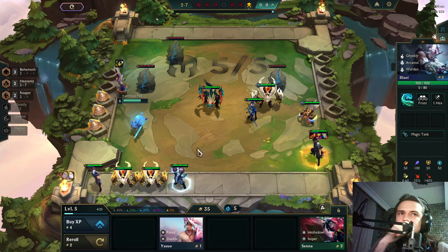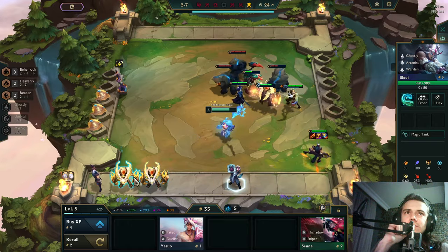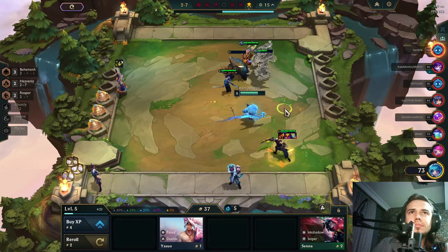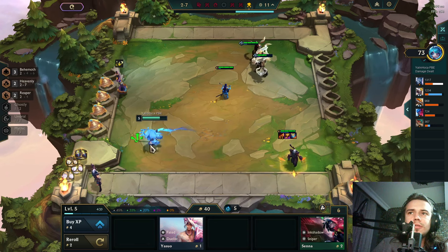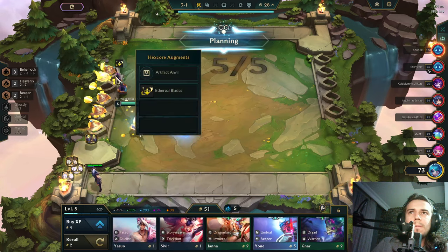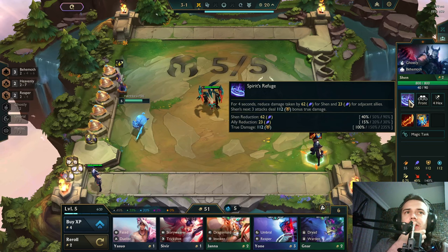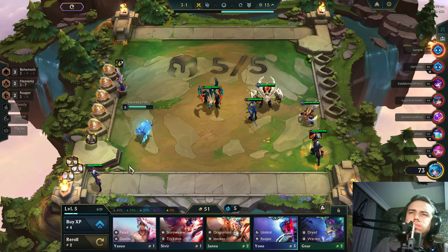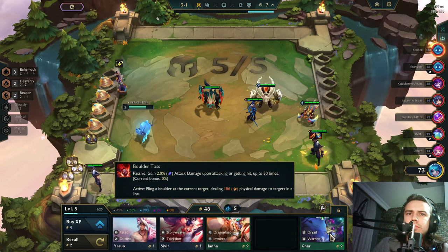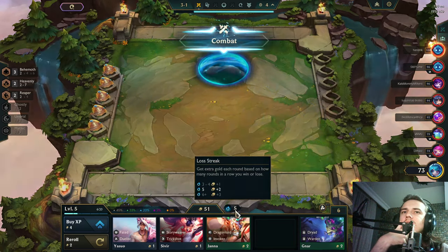Ghostly Warden. I can activate Ghostly — I don't need Reaper. I could have a three-starred Malphite. Ghostly Warden, okay — 240 gold. BT for him? No, he will deal true damage. Ghostly Umbral. Forget the past, it only clouds the future.